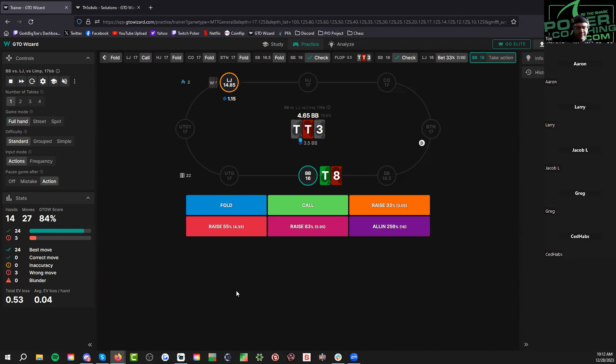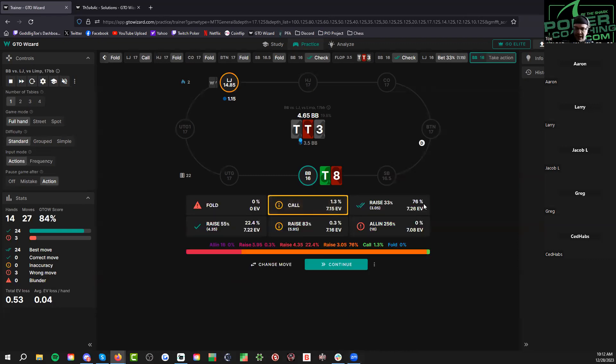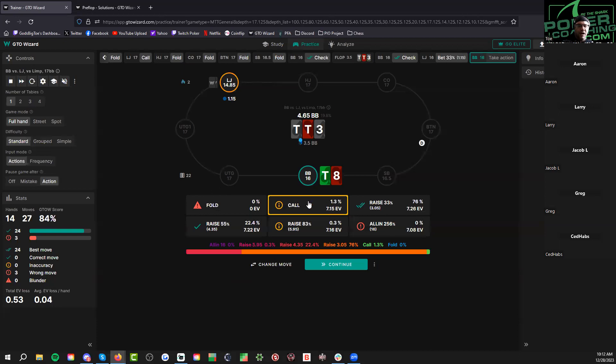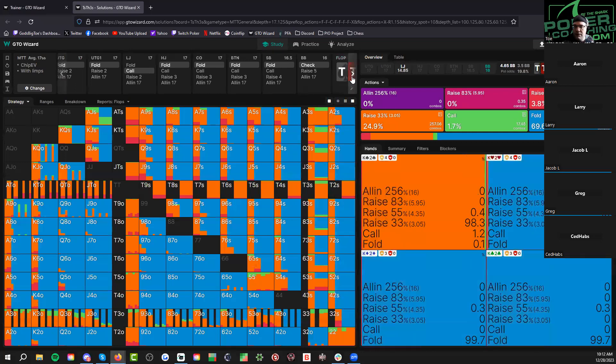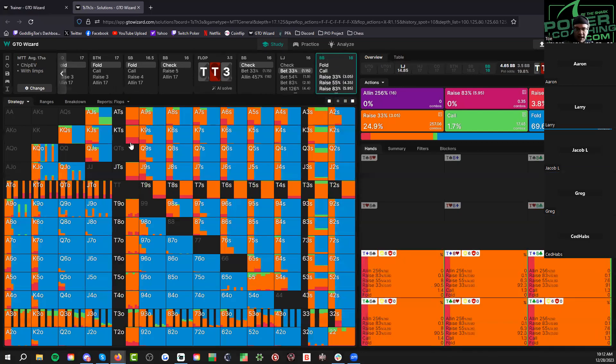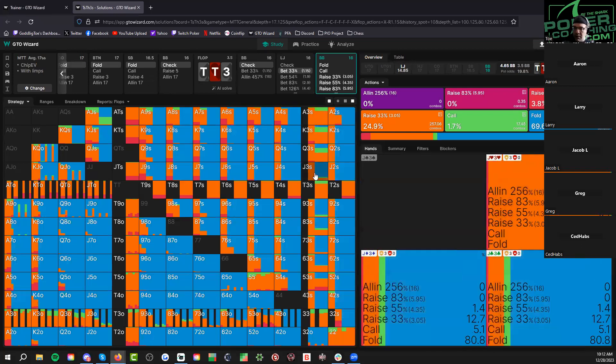The spades got there too, so even more folds for ace-x when you jam. If you donk bet, I'm thinking something smaller — then you can still get called by worse. When you jam you push out flushes and ace-x. Now say you bet 8% and he stuffs it in. Actually let's find out — definitely not jamming. Equally, you should be donking a better percentage wise because they're going to check back a lot. Don't jam because you need to get called by worse. When you jam, you push out everything worse and only get called by something better.